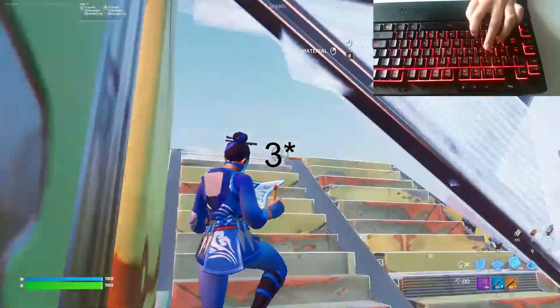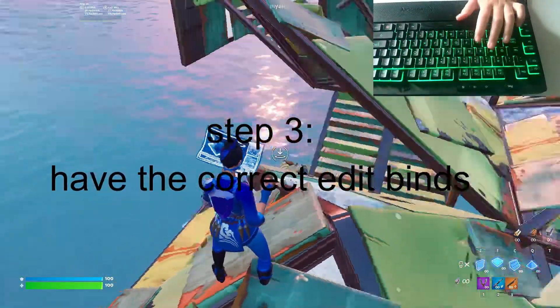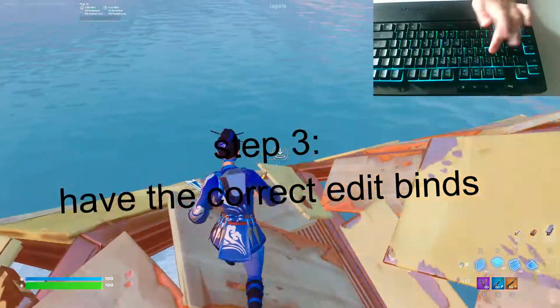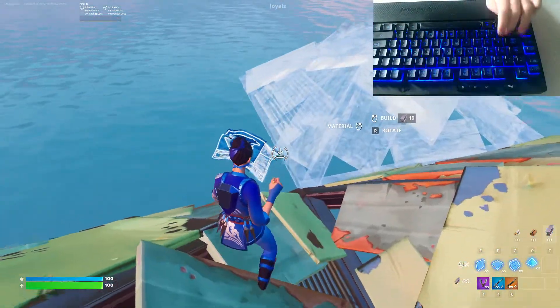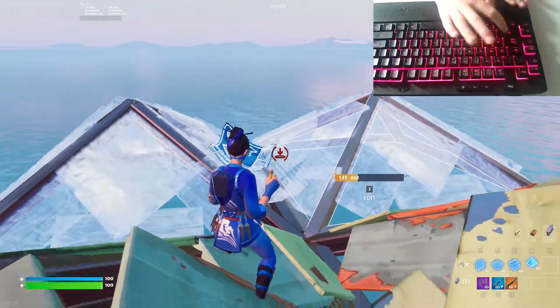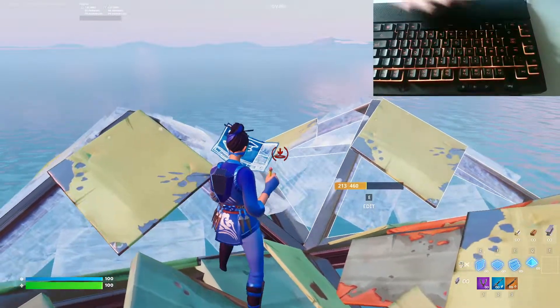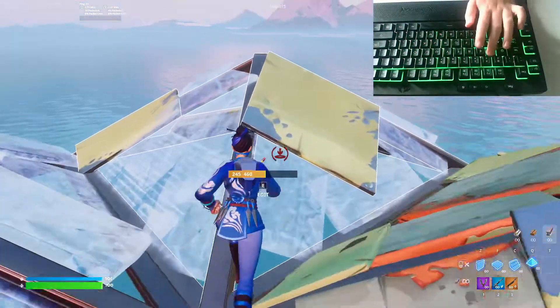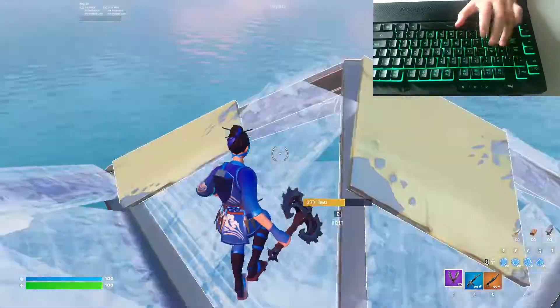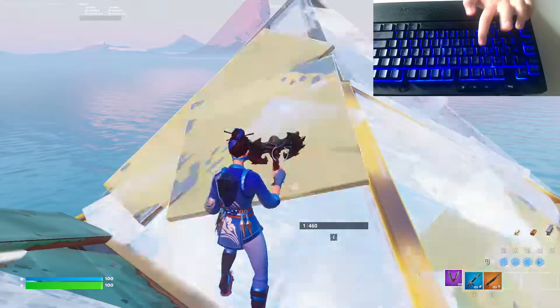Step two would be to have a right edit bind. Let's say your edit bind is like spacebar or something, or shift - you're not gonna be able to edit fast with that. This is how fast I can crouch with shift bind - that's my crouch. I'm gonna edit with E a lot faster.